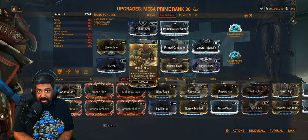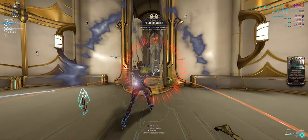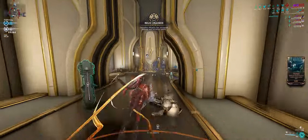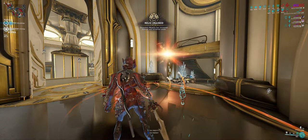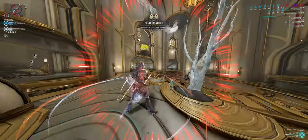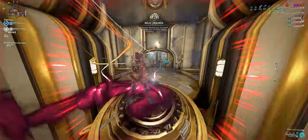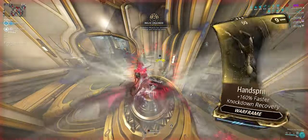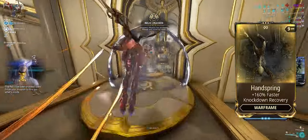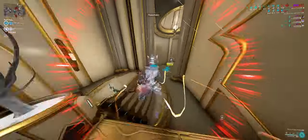Rolling Guard is going to be a great survivability tool. Prime Sure-Footed for that 100% knockdown and stagger resistance — spending less time on your butt is a huge DPS increase. Even if you think you're going to be on your 4, once you deactivate your 4 you're still vulnerable. Eximus Pulse Waves can knock you down, random pulls from Scorpions can still get you. If you do not have Prime Sure-Footed, I recommend running Handspring. Arcane Energize is going to be for energy regen when picking up energy orbs. And finally, Arcane Velocity for that increased fire rate on secondaries when we crit — and we're going to be critting quite a lot.